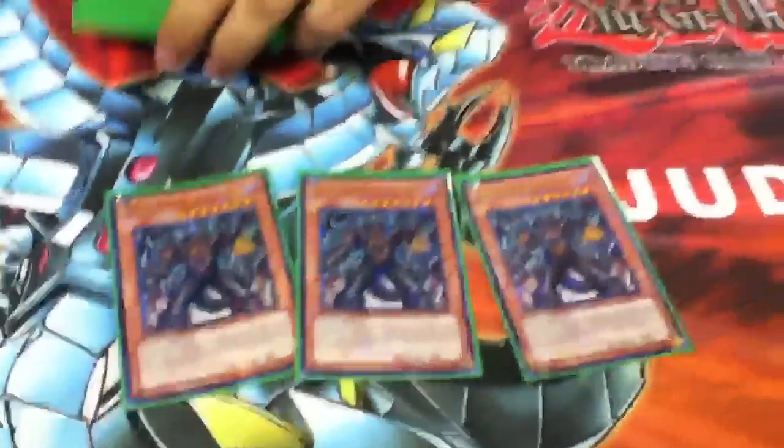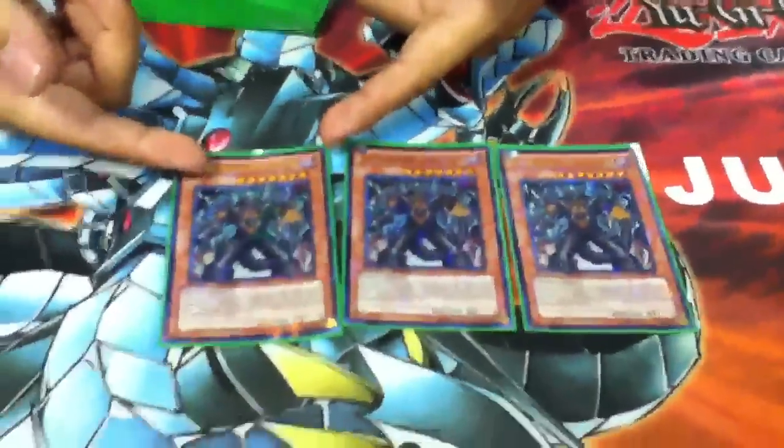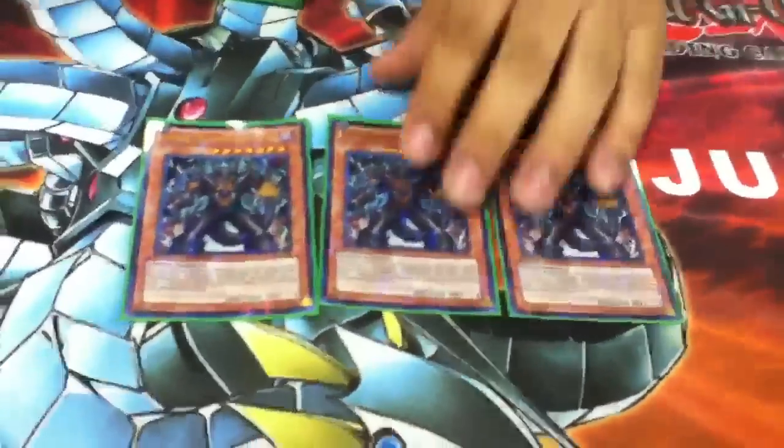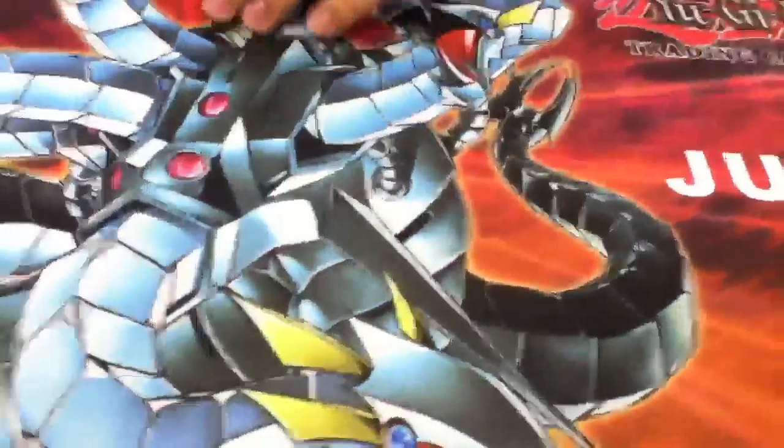Triple Hero's Deck — he is your Kyus. Because he's 2600, you only need one tribute despite being a 7-star. And he sends to grave, which basically says: screw you, Stardust and Starlight Road and all that.